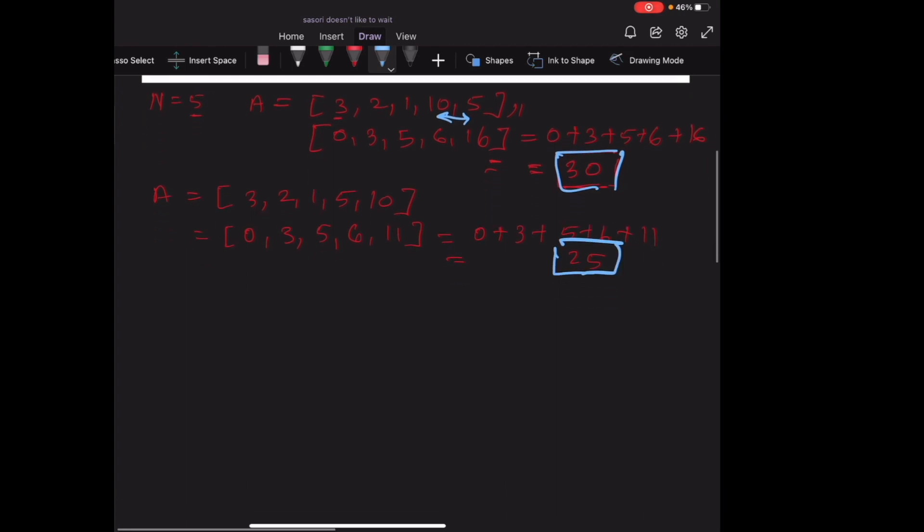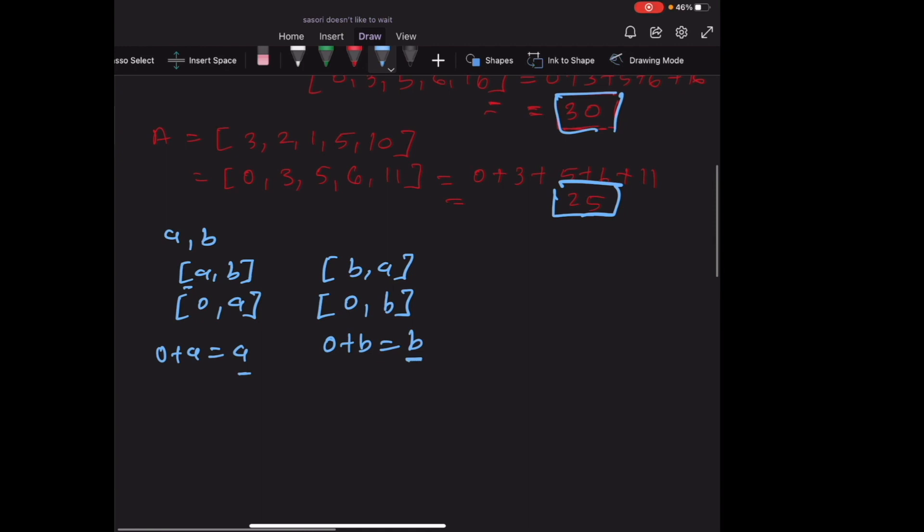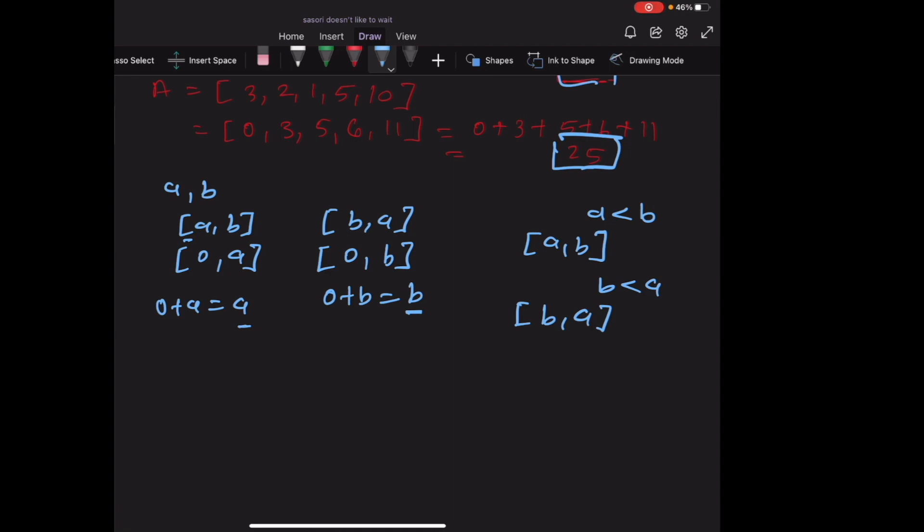Let's take the general case of two elements A and B. If we place them in order [A, B], the total waiting time is A. If we place them in order [B, A], the total waiting time is B. So when A < B it is always optimal to place them in order [A, B], and when B < A it is always optimal to place them in order [B, A]. Therefore it is always optimal to sort array A in ascending order.